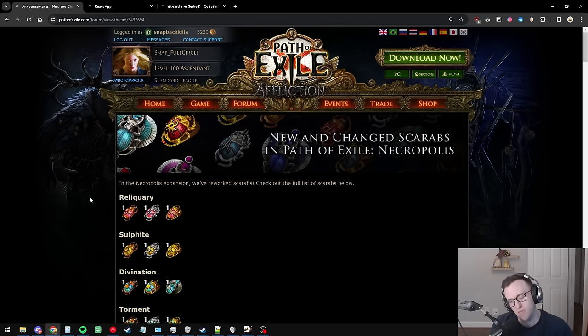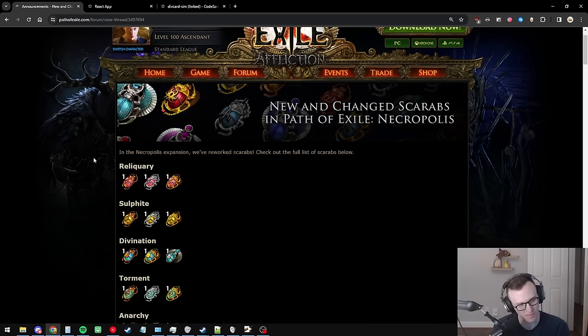What is up guys, Snap here. Today we're going to be talking about all of the party atlas strats that are going to be running for the 3.24 Necropolis expansion. First off, I'm going to go over some of the scarabs that were revealed in this news post, and how the important juicing scarabs were changed and how that will affect our MF strategy.